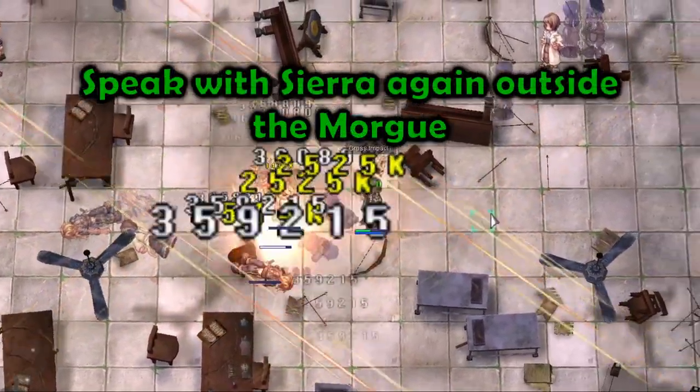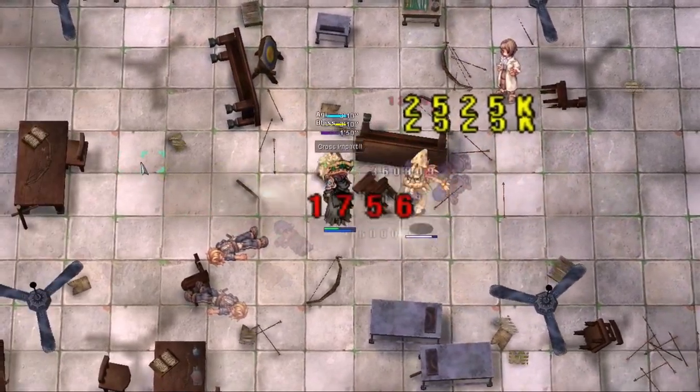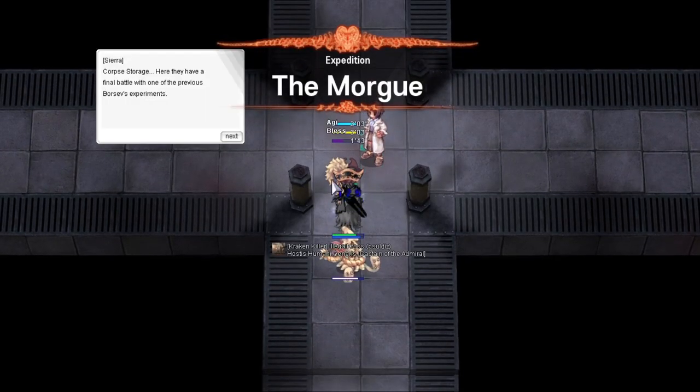Speak with Sierra one more time outside the morgue, then go inside. Now is your time to prepare and apply your buffs. After speaking with Sierra in the center of the room, the Nameless Swordsman will spawn.